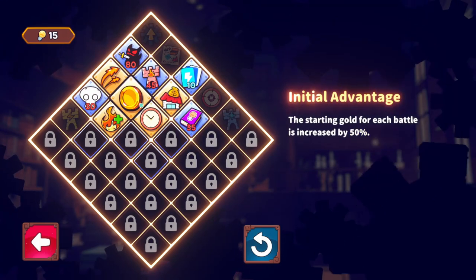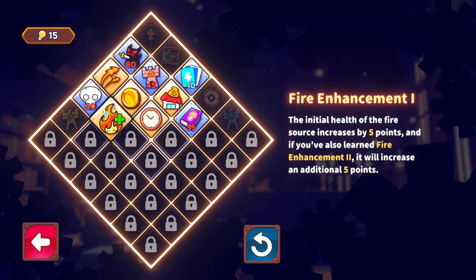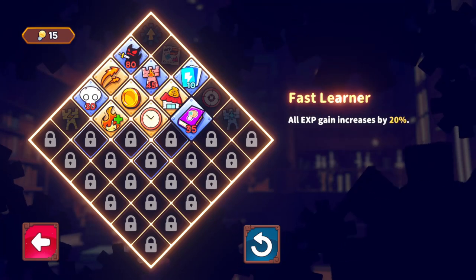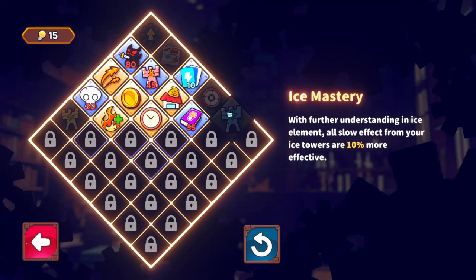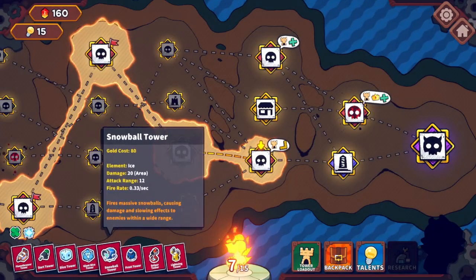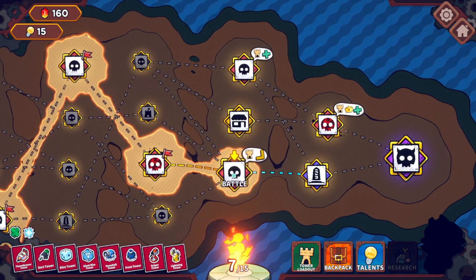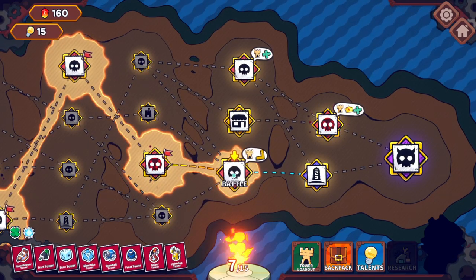We've just discovered the joys of the snowball tower and the sniper tower in the last run. Plenty of different shapes to choose from, and we've leveled up a few new talents which adds self-defense to our fire source — that's proven very helpful. We're moving towards some ice mastery to buff the snowball towers and frost towers. On to the next battle!